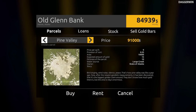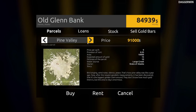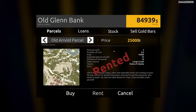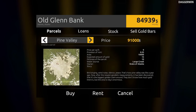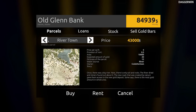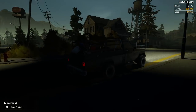We can, if we want to, buy an area. I'm actually quite fond of the first one — Old Arnold Parcel. The other two do seem quite tempting as well, especially Pine Valley. But I think we really must start with the smallest — the 10,000 area. There's a different price for everything and a different amount of expected gold. So we'll go for this one; it was rented but we'll now buy it. We're proud owners of an area where we can get gold from.